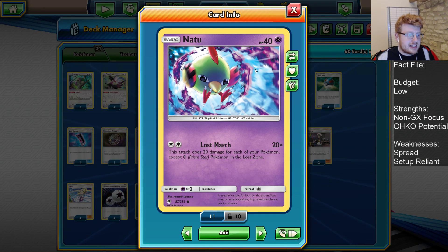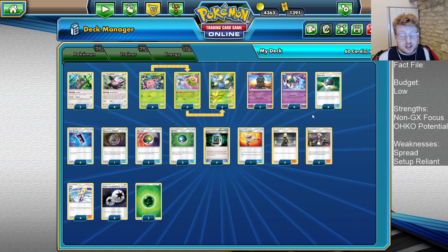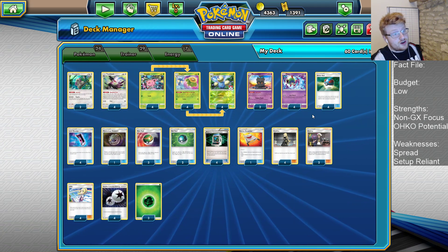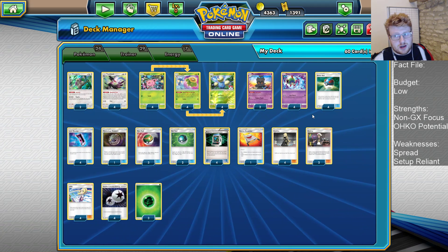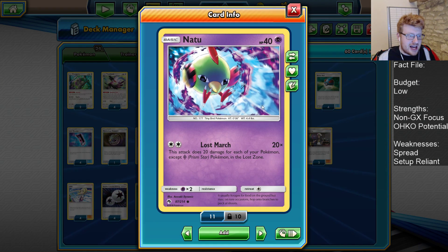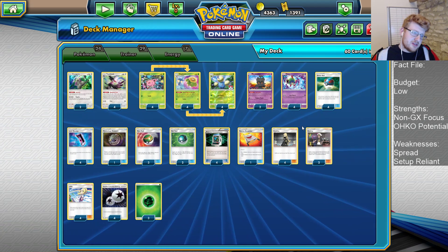Natu is our backup attacker — he attacks with Lost March just for a DCE cost. I've gone up to 4 copies now and cut 1 Rescue Stretcher, whereas previously 2 Stretcher and 3 Natu was standard. I think now because there are Zapdos decks coming out, it's more important to lead Natu and try to get swinging as quickly as possible. We now have one extra card that's synergistic with Communication and Blender. Giving us type coverage over Grass and Psychic is going to be nice.